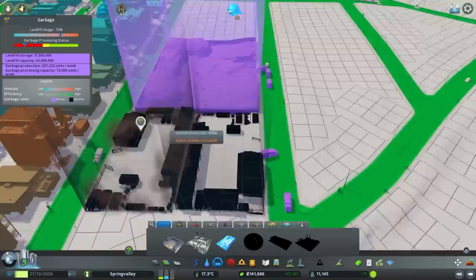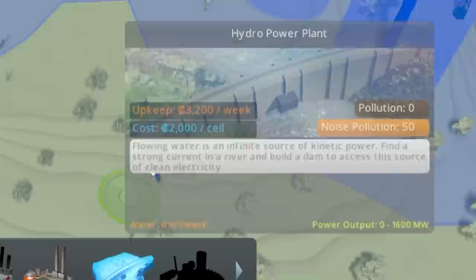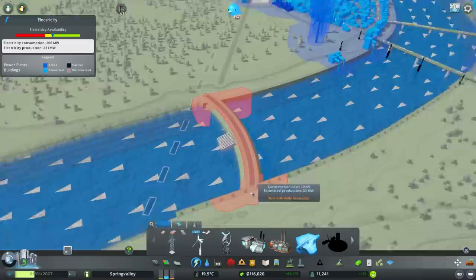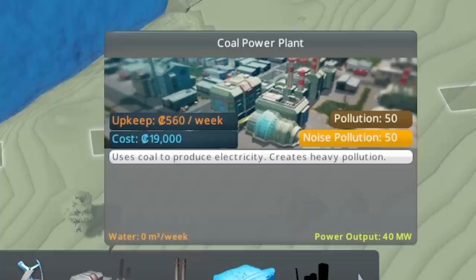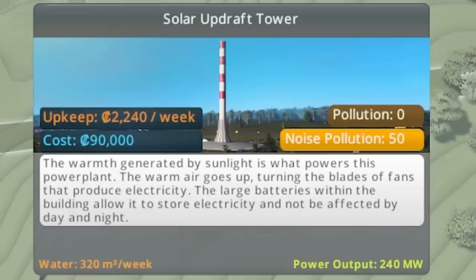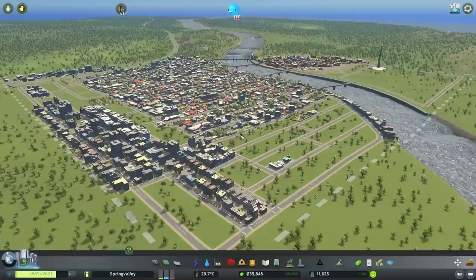More electricity - we could get a hydro power plant given the current on this river. What's that going to produce? 64 megawatts for 84 grand. A coal plant is 19 grand for 40 megawatts. Or there's the solar - 240 megawatts? Okay, we're going to have to shove one of these in somewhere. Let's go there - that is going to give us some serious energy. We're pretty good now, hardly any warning signs, so I'm just going to keep on building.